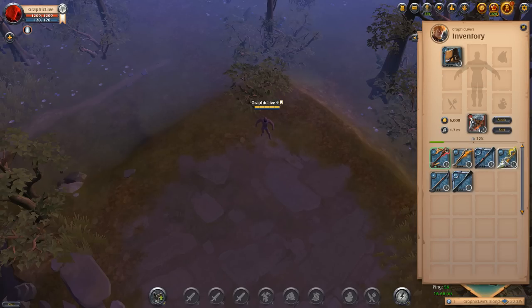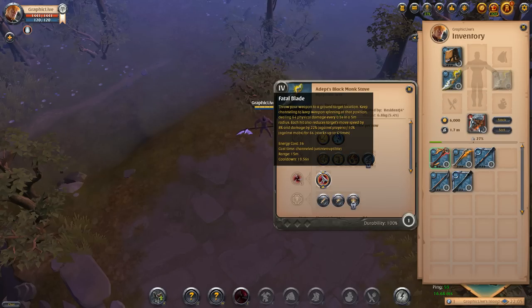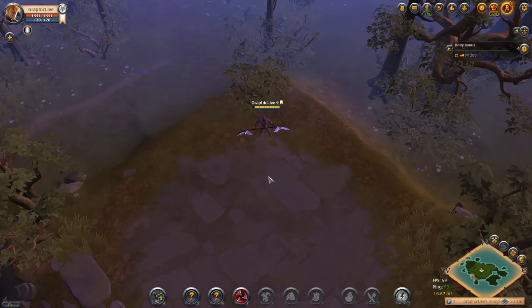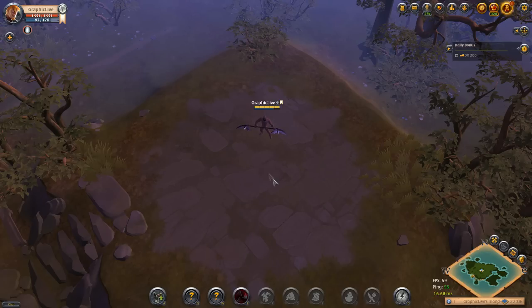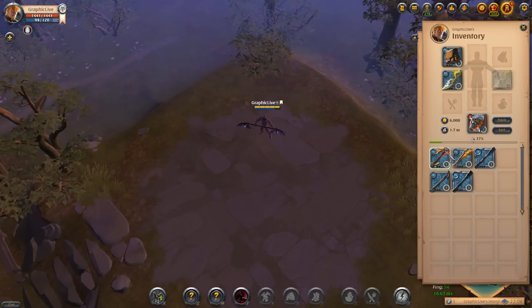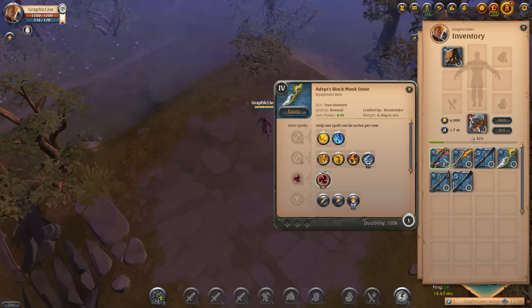Moving on to the black monk staff — the E on this one has you throw your weapon to a ground target location. You keep channeling to keep the weapon spinning in that position, dealing 64 physical damage every 0.5 seconds in a five meter radius. Each hit also reduces target's move speed by eight percent and damage by 22 percent against players, stacking up to four times. What's nice about the black monk staff is it's going to level your artifact quarterstaff mastery, so if you're looking to run the soul scythe build eventually but want to run cheap dungeons first, the black monk staff is a cheaper alternative.